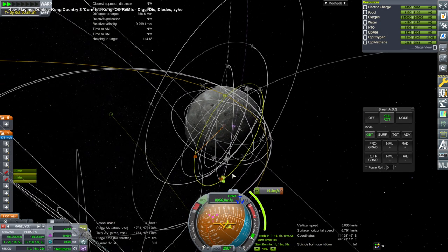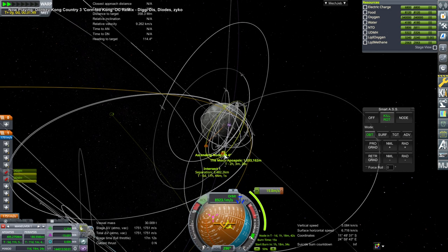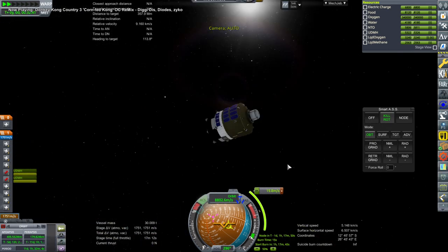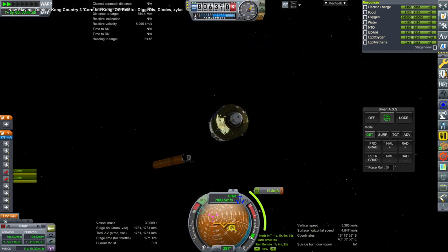Here we go — it worked out for us. I'm rendezvousing with the station. And so this is an interesting idea that I would like to work on a bit: the whole wet workshop liquid oxygen tank plus refueling the liquid hydrogen tank with the Timur-145 at the bottom.